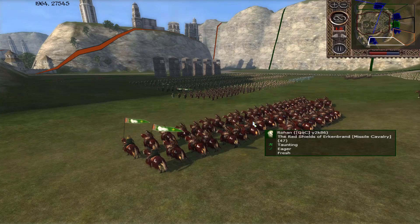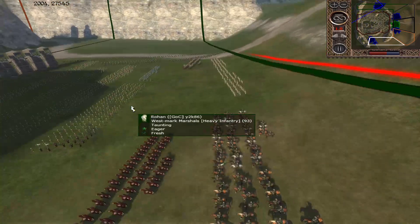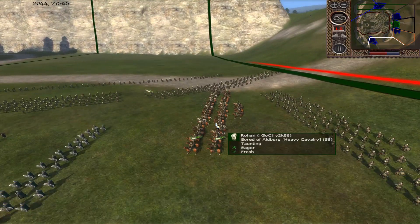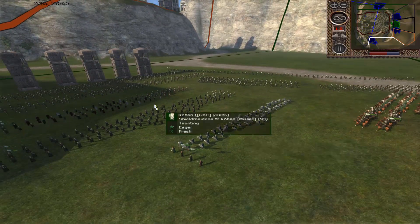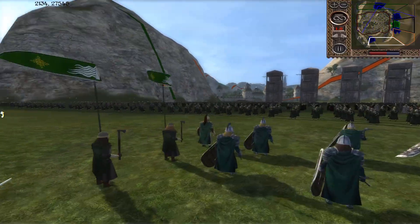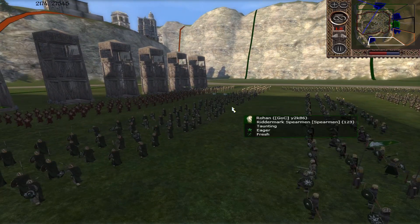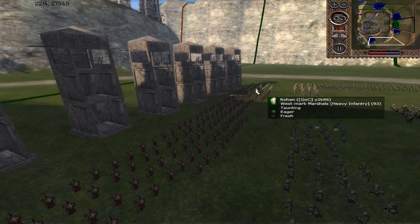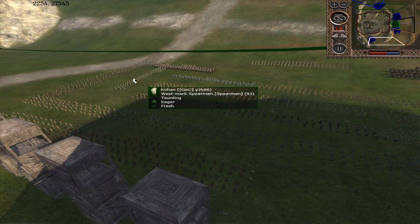This is Y2K. He's got Rittermark Skirmishers behind them, then some Westmark Spears, Eastmark Spears, the Éored of Aldburg, more Spearmen, Rittermark Axemen, the Helm's Hammers — that's where the General is. He's got some AP on that sword of his. Shield Maidens of Rohan, Rittermark Spears, and the Westmark Marshals. I like that — pretty much the same way I would construct.